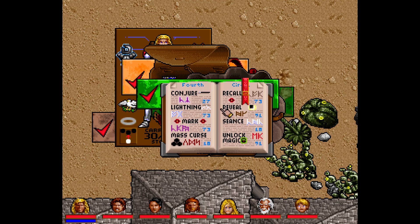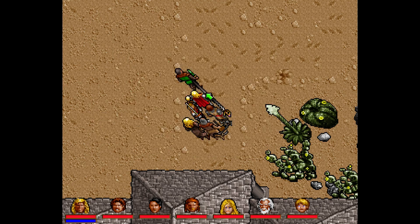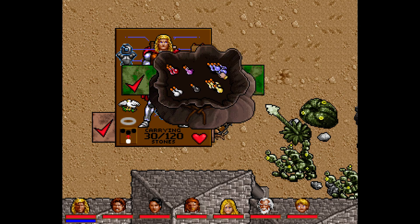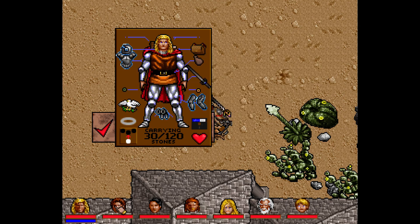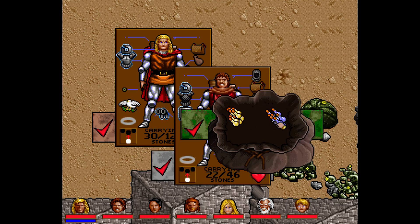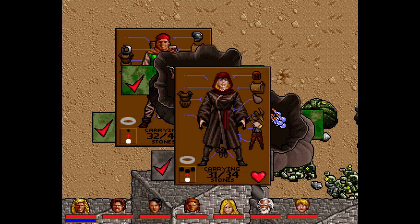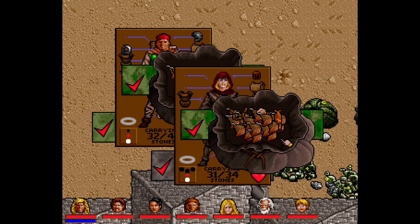I couldn't find a vendor for some reagents, so we don't have all of them. Maybe Moonglow will have another reagent vendor. I also went through to the Apothecary in Britain and purchased a large amount of potions for combat — sleeping potions and healing potions, just in case. And I restocked our food bags, so we should be good to go for quite a while on the food front.